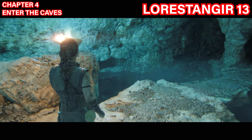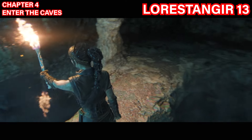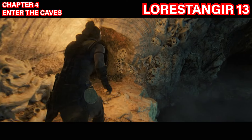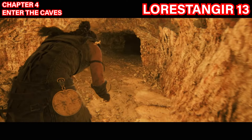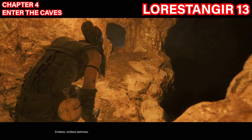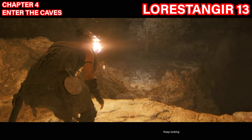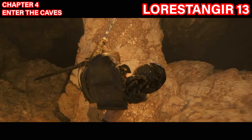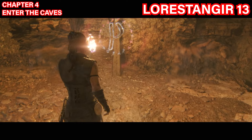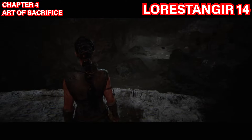The thirteenth Lorestangir is found after you complete the puzzle in the water area where you swim through a gap. Cross the bridge you've created and go through the exit. Keep going straight and the cave will have a massive opening to the right. Jump down the ledge, cross the bridge there, and you'll reach the Lorestangir. Focus on it to collect your next symbol.